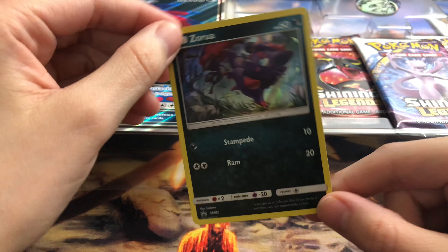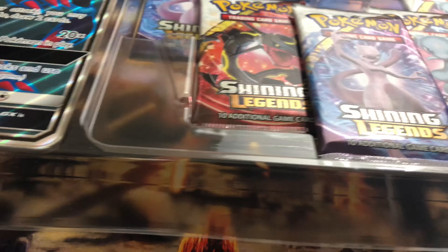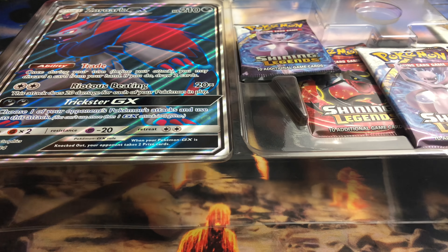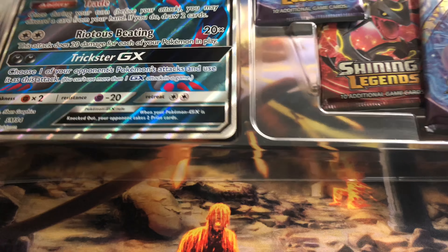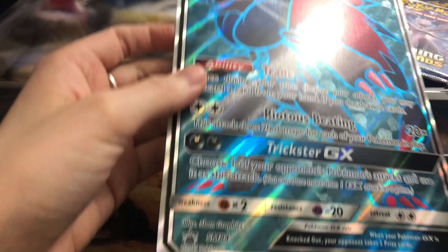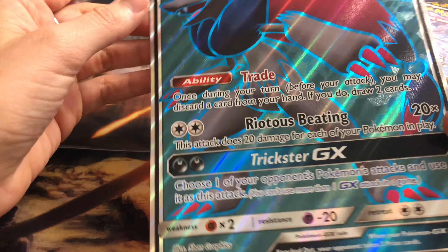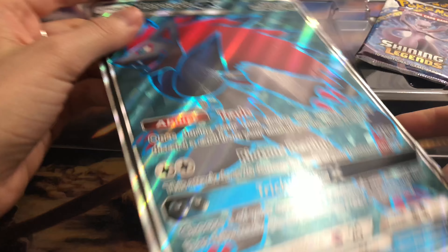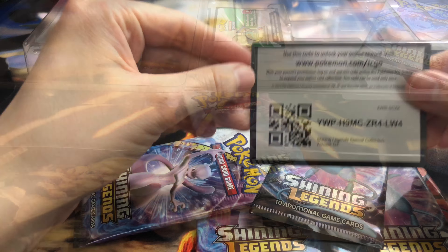And the other one, the Zorua — just a foil, there's that. Alright, let's get into the packs. I dropped the coin trying to get the big card out. Here's the big card — it's exactly like the other one, also textured. You could use it as a really big bookmark or something. And there's a code card.